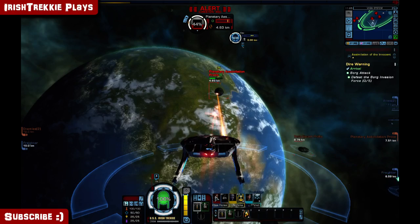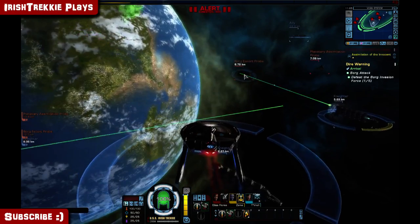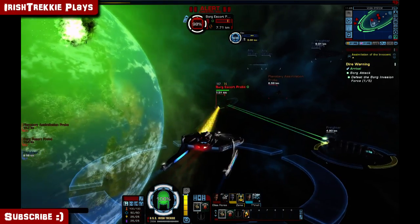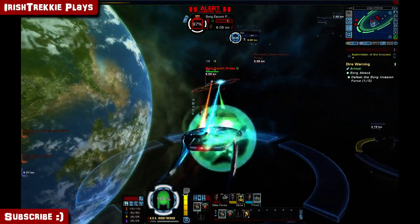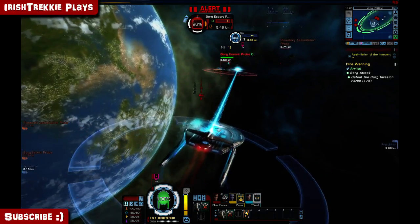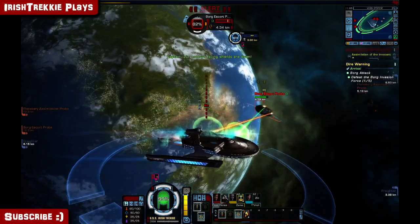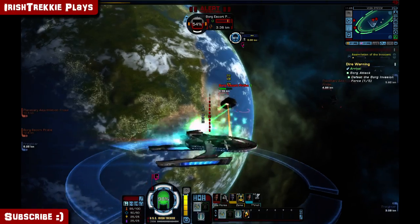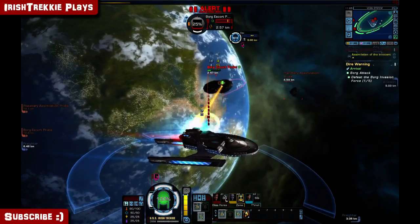So you get to assign officers to these slots and they all have their own little advantages, just like high-yield torpedoes. I wish we had a better ship but listen, it is what it is. Tachyon beam — drain shields, let's try that. Nice graphics. So if I get them side on, I get to use my fore and aft laser banks — make easy work.